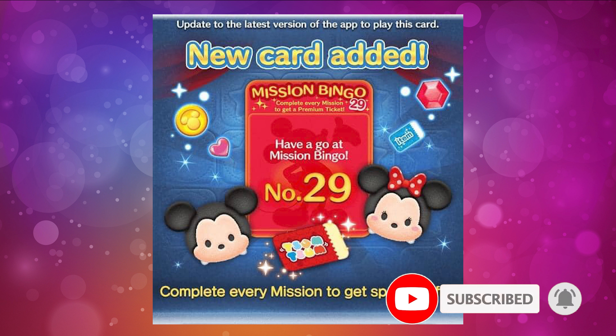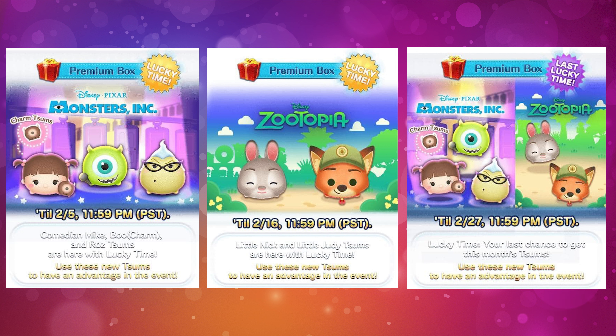Let's take a look at all of the new zooms available for the month of February. They're going to come from Monsters Inc as well as Zootopia, and we're going to have a total of five new zooms broken up into two different releases. Starting probably around January 30th, you'll be able to get three new Monsters Inc zooms, and then around February 13th or so you'll get the Zootopia zooms. Towards the end of the month, all five will be available.